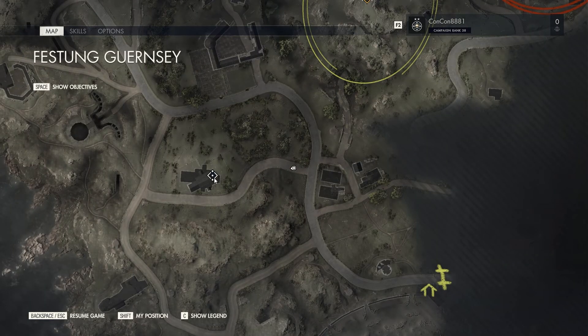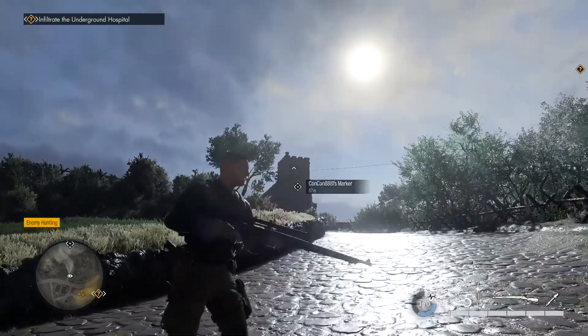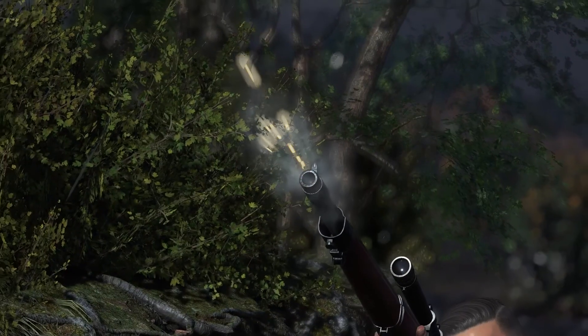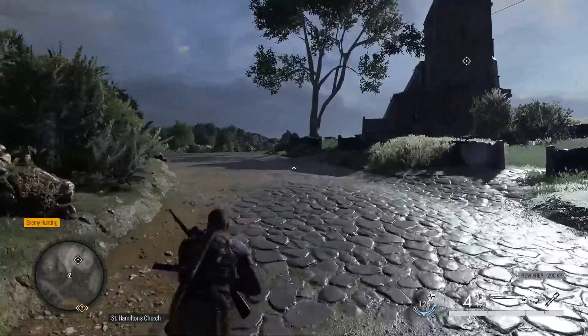If you exit that farmhouse and go to the west, aim at this big church building over here roughly in the middle of the map. As you can see, on top of it is the first stone eagle that we can see. Take a shot and destroy it.